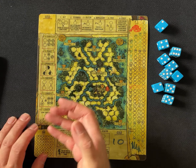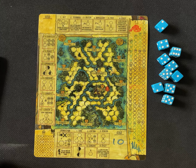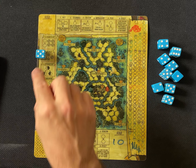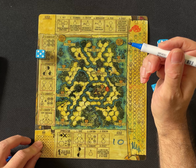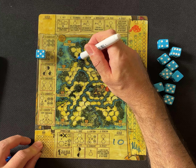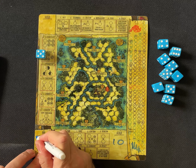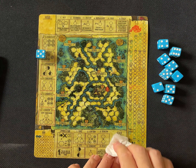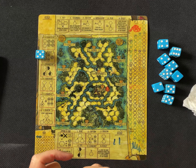I'm going to grab the prince, because the prince lets me put one influence anywhere. I'm going to grab a small one I think I can use. I also get two reserve troops which I can deploy later, and I'll get gold. Gold is always important because when you get to the bribery phase, you need gold.